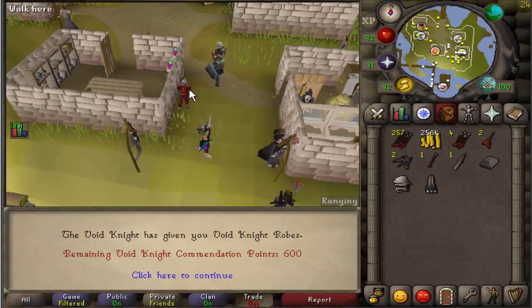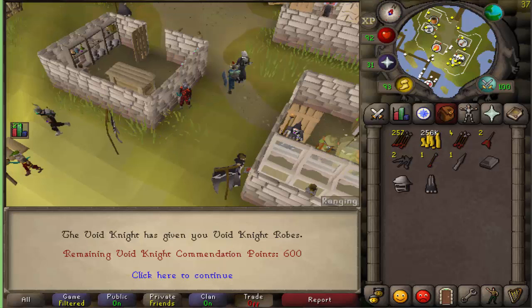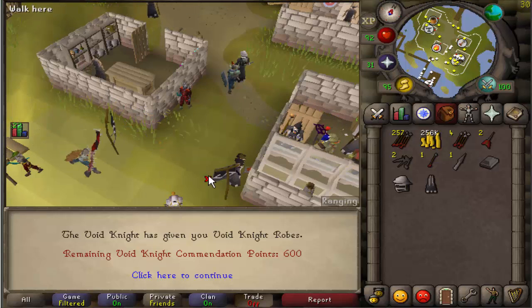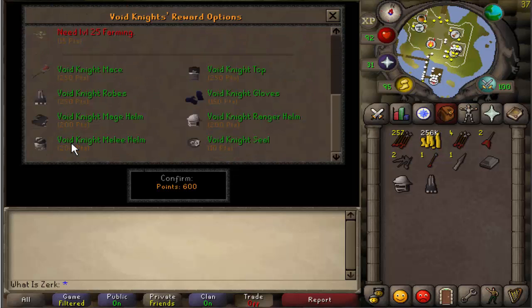For our third episode of Road to 100 Tier 10s, we're going to be doing ballista to G-maul. We can also do range to AGS using the helm switch. Might put a few clips in there if we get some nice kill streaks, because I'm not going to just put a load of clips in of me dying.